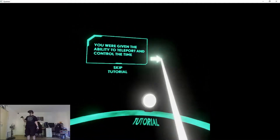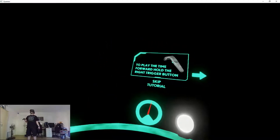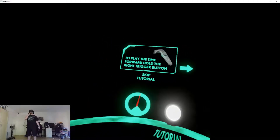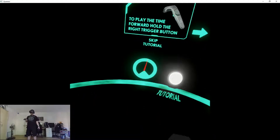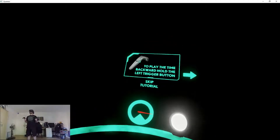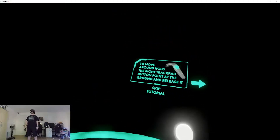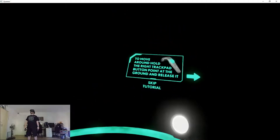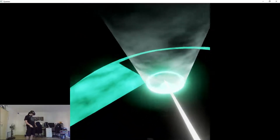So I'm like a time detective. To play the time forward, hold the right trigger button. To play the time backward, hold the left. Easy! To move around, hold the right trackpad button and point at the ground — a simple teleport system, obviously.